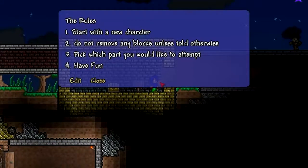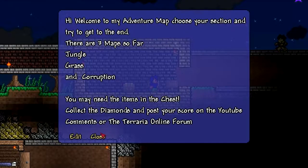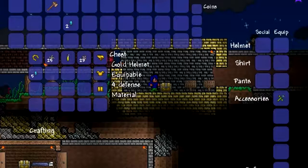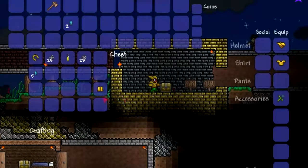The rules: Start with a new character. Do not remove any blocks unless told otherwise. Pick which part you would like to append and have fun. Welcome to my adventure map — choose your section. Trying to get to the end. There are three maps so far: jungle, grass, and corruption. You may need the items in this chest. Collect the diamonds and post your score on YouTube comments or the Terraria forum.